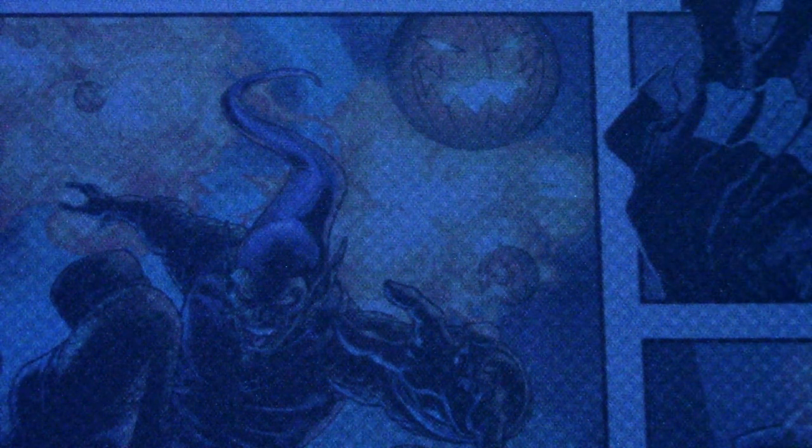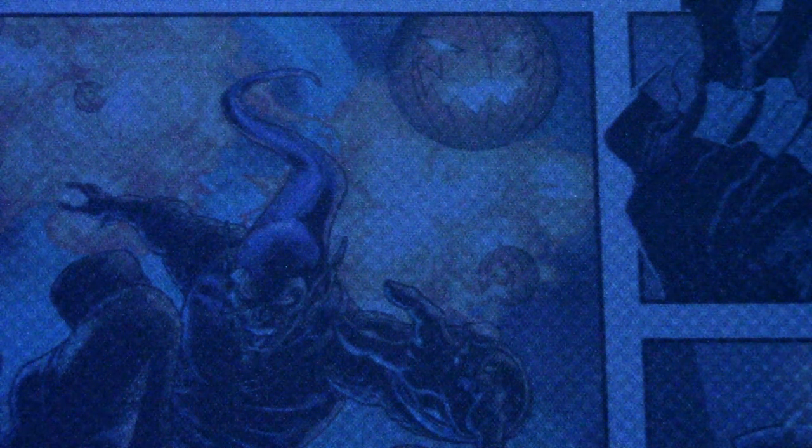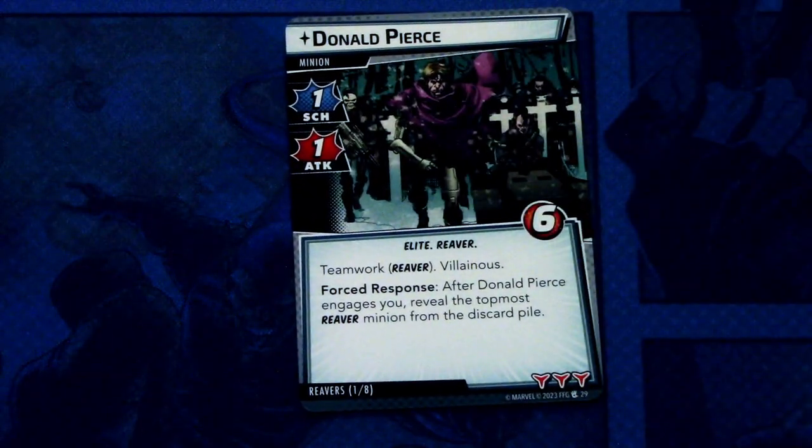Lastly, at the beginning I mentioned a new modular set — it is the Reavers modular set. First off we have Donald Pierce. Donald Pierce is a minion with one scheme and one attack, the Elite and Reaver traits, and six hit points. Teamwork — Reaver, Villainous. Forced response: after Donald Pierce engages you, reveal the topmost Reaver minion from the discard pile. This has three boost icons. The Teamwork keyword means that if another Reaver-trait minion or villain is in play, they activate when another Teamwork card sharing that trait comes into play. That is nasty.